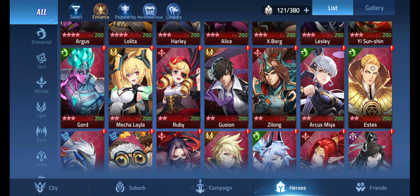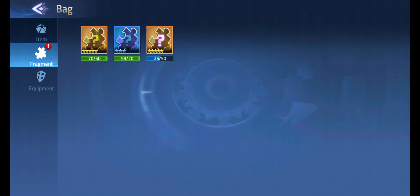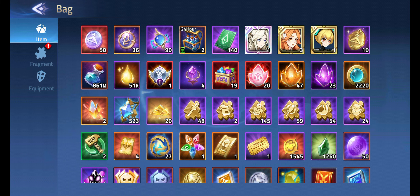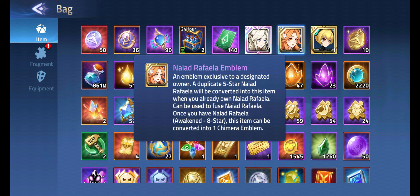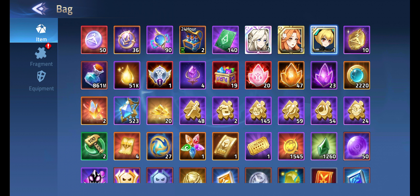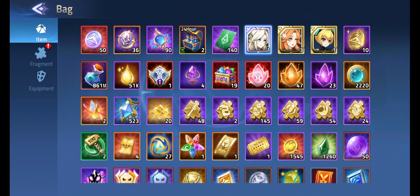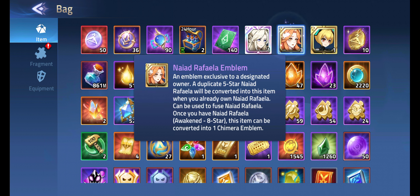I've just unlocked Naiad Rafaela — this is the hero I've been working on. I'm going to awaken her; I just need one more copy. I'm so close. We didn't get her from the draw. We have three copies of her so far — so close. We probably will get Mechalela's copies with 25 days left on that banner, so we won't worry about it for now.